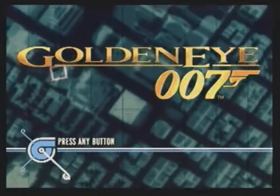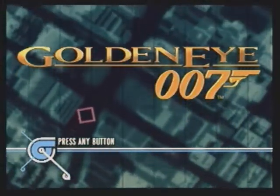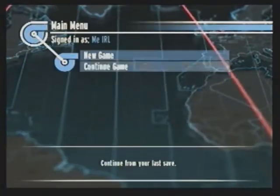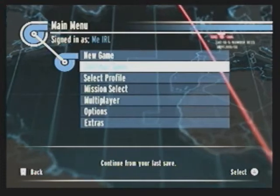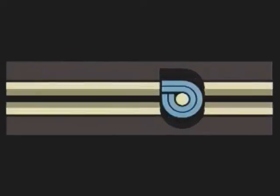Hello there and welcome to the third exciting installment of GoldenEye 007 for the Nintendo Wii. Last time, we were warmly welcomed into Russia and General Oromov's weapons facility disguised as a dam. And now today, we are going to return the warm hospitality with our next mission. I hope they like our parting gift.